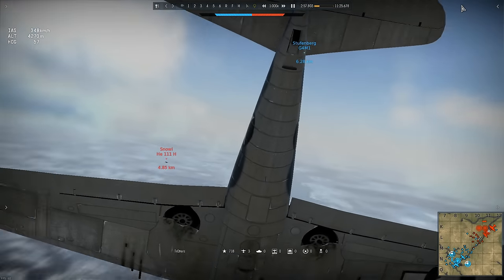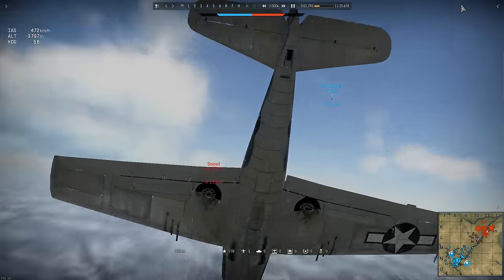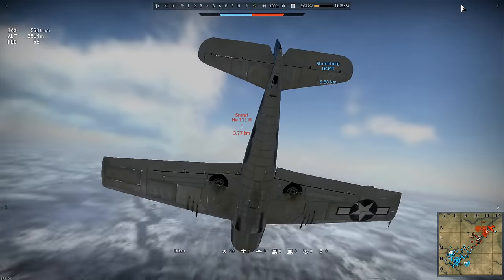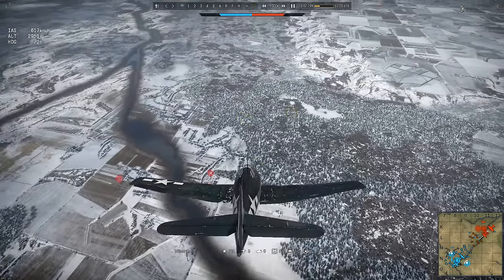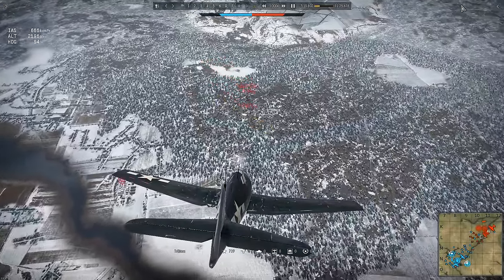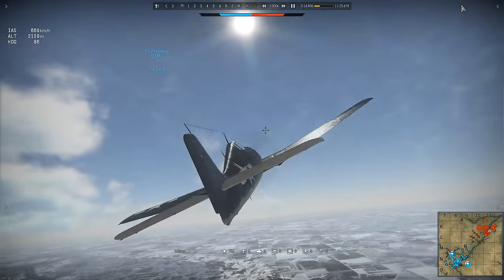Immediately Trotters noses down into a dive. He's pretending he's not interested in the 111, and is instead boom-and-zooming a target down at fighter altitude. The purpose of this is to dissuade Snowy from crash diving. The ruse looks even more authentic when Trotters takes an opportunistic snapshot at a passing A20 — but of course that isn't the real target here.